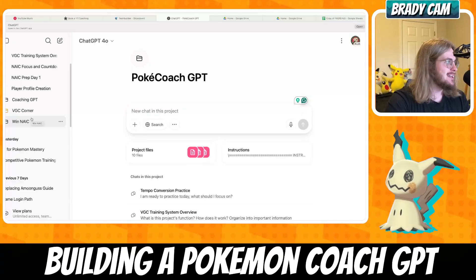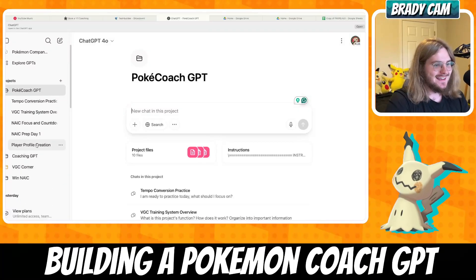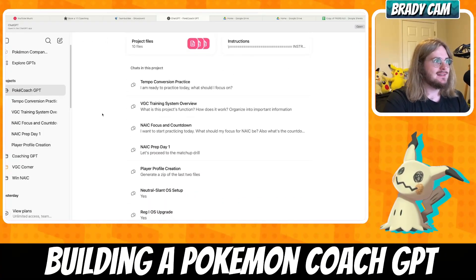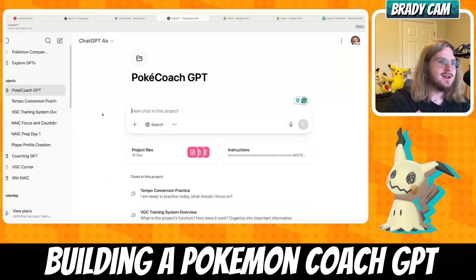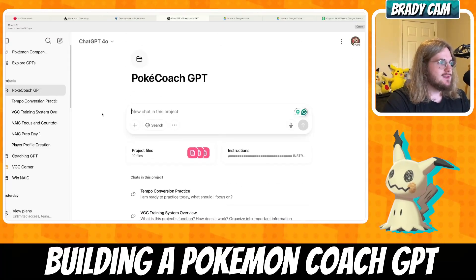I do have some secrets up my sleeve — you can see the VGC corner folder, you guys know nothing about that. But the point is I'm okay with sharing some of the sauce because I genuinely do believe in this, and I think our community always needs to get bigger. I love growing it. So giving resources — feeding the hungry — nothing wrong with that. Point is, I thought of a competitive edge using AI and I decided to make this into my personalized coach.